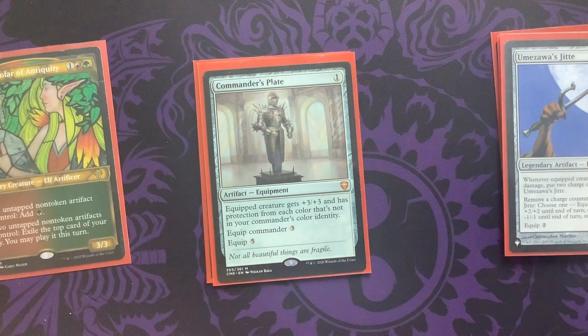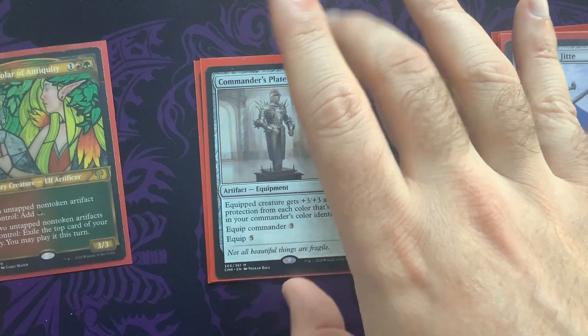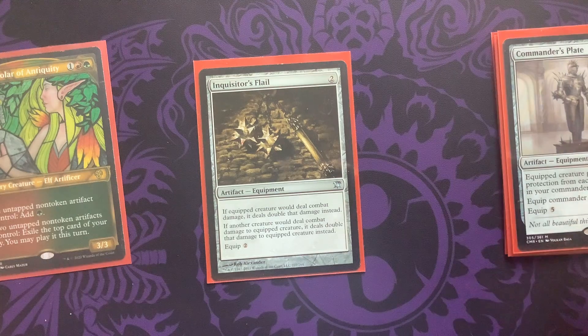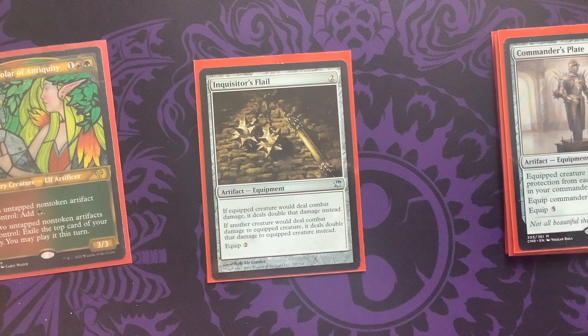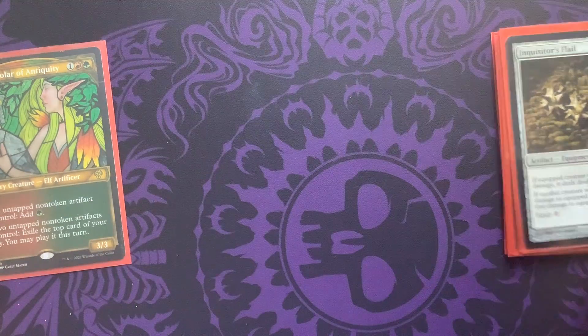Here's our sweet commander protection, evasiveness, and buffing package. Commander's Plate just totally fits that awesome criteria of getting Maria a little bit stronger. We'll put some sweet equipment on her additionally and really go to town. We love the Commander's Plate — it's a perfect fit here. A great combo would be putting Commander's Plate on Maria and then an Inquisitor's Flail and see how far the rabbit hole goes. Maybe throw a Xenagos on Maria and really start pounding opponents dealing that combat damage criteria. There's definitely ways to go about that, and it has a nice risk-reward where things will do double damage to it when it's attached.